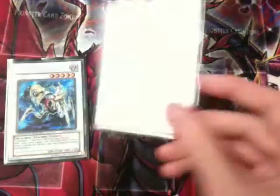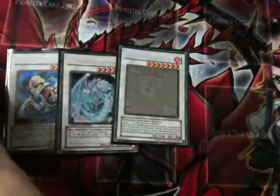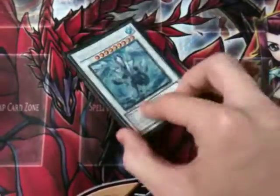For Synchros, just compulsory staples: she runs one Catastor, one Brionac, one Black Rose Dragon, one Stardust, and one Trishula. These are just in here as staples — she hardly ever Synchros with this deck but they're just in there because they're needed.